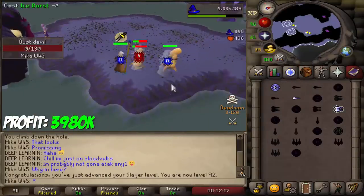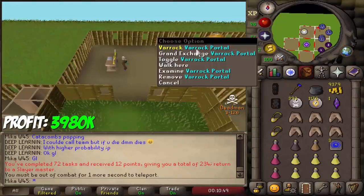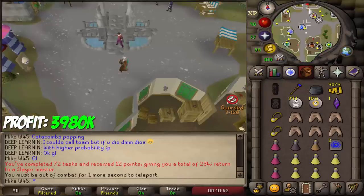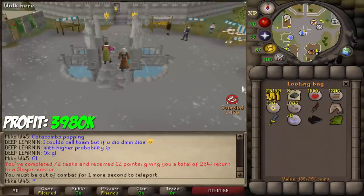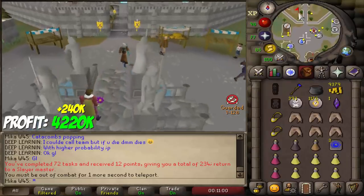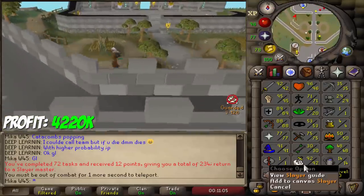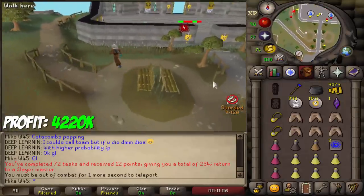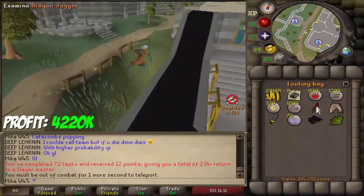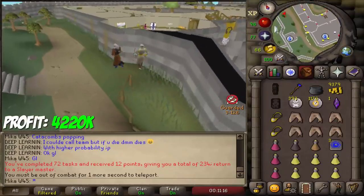There it is — 92 slayer. This guy is looking at me weird and I am scared. I didn't record the previous trip because I had to bank very quickly because of my food. I got 100k in my last trip, 135k in this trip, and also an ancient shard. Extremely close to 92 magic, and we got 92 slayer in the process as well.